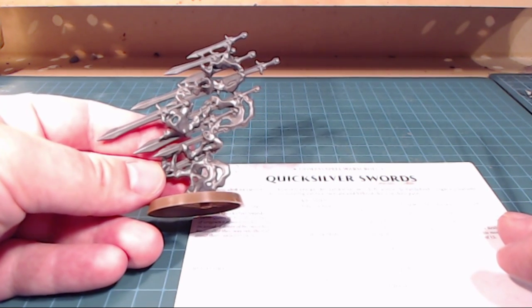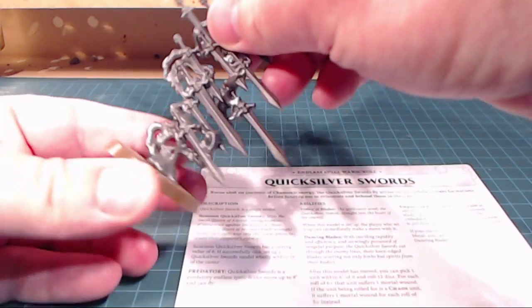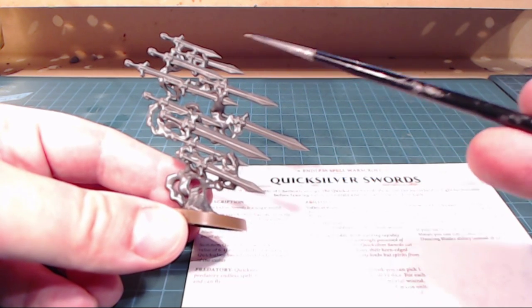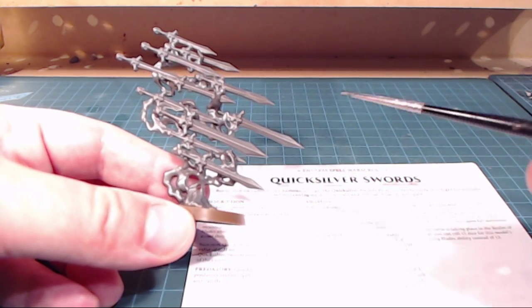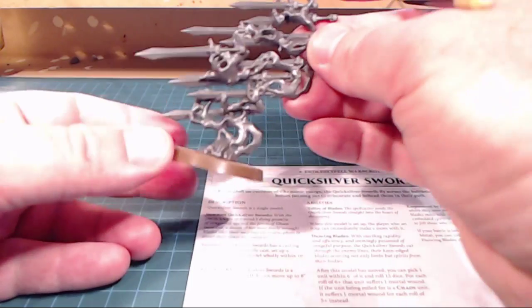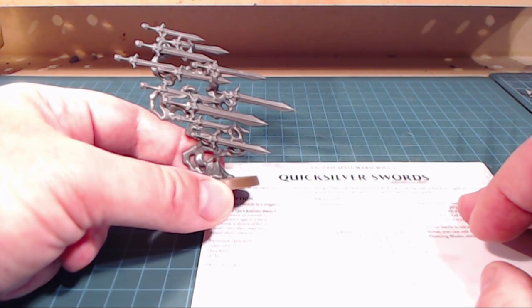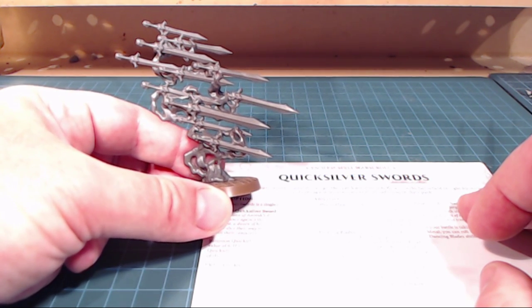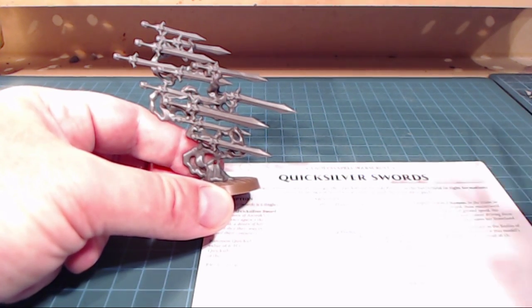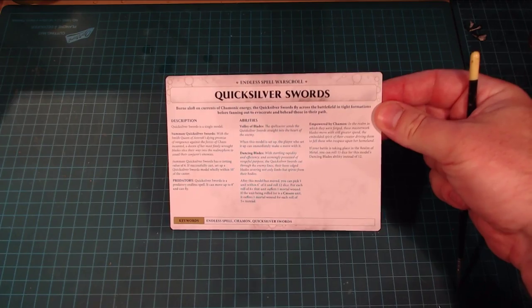Powered by Chamon: if your battle takes place in the Realm of Metal, you roll 15 dice instead of 12 — that's huge. I tried to count the swords on the model — I get either 10 or 12, wouldn't it be perfect if there were 12. Anyway, it's a nice easy model to get on the table and paint up, a cool addition to your army. It picks one unit, not all units within 6, so it's balanced but delivers massive damage potential.